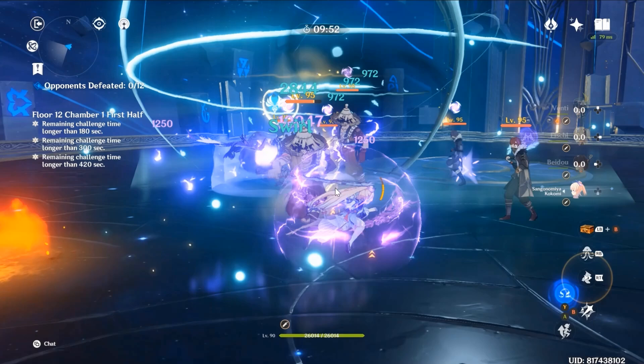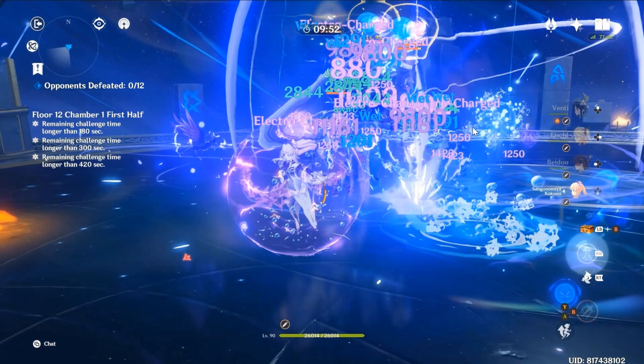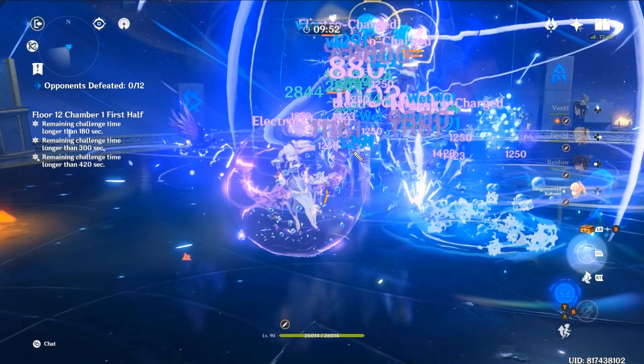Now the frame analysis. We start from the portion where Fischer's skill is already up, Venti's burst and Beidou's burst are up, and we just switch to Kokomi. First cast of the elemental skill — do you see the figures? They are slightly darker, not fully appeared yet. There's one at 11161, one at 9800, another 9800, and one more 9800 right beside it, plus another 11161. So I have five procs on six enemies on the first tick. That's tick 1: five procs.